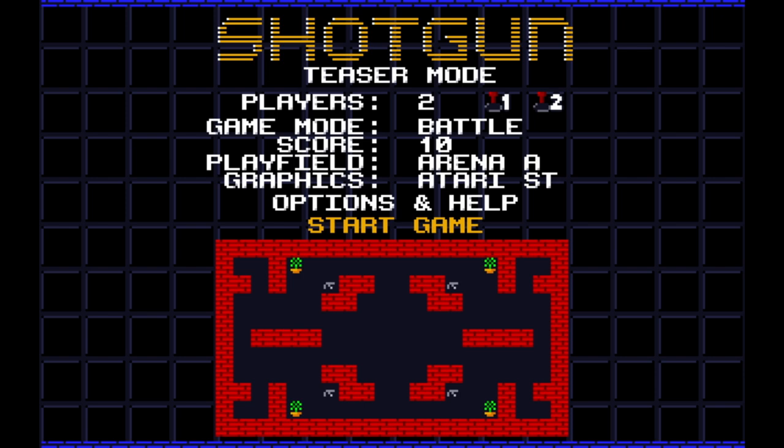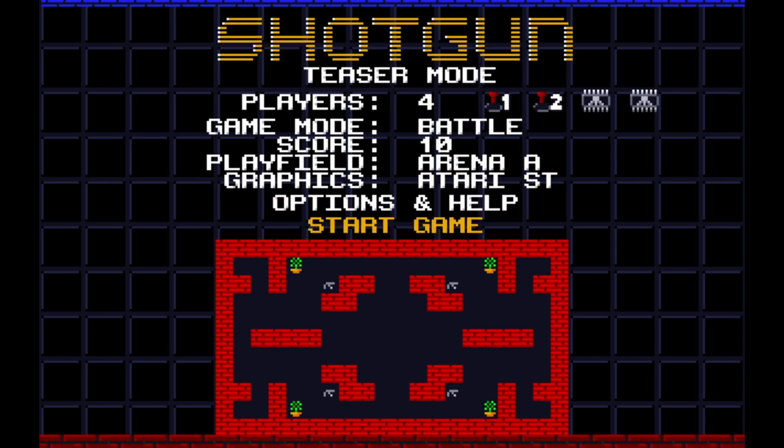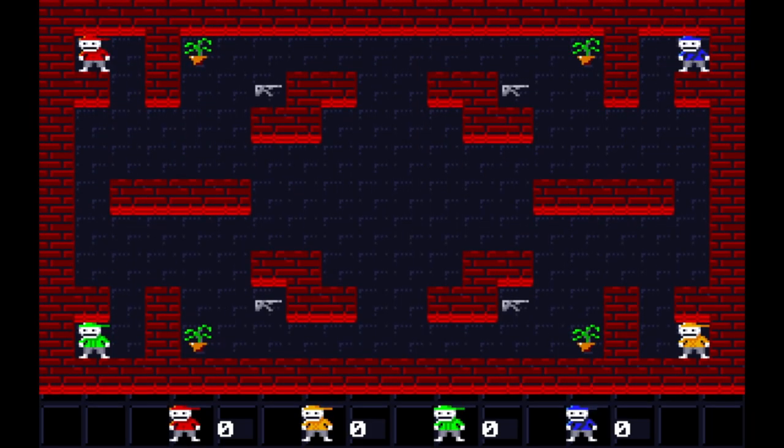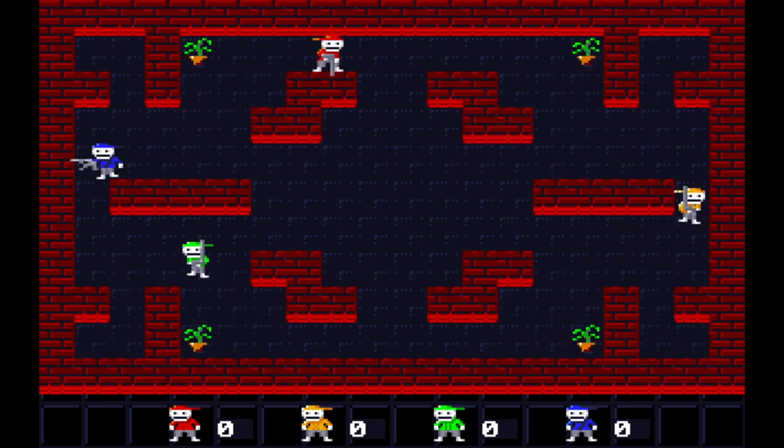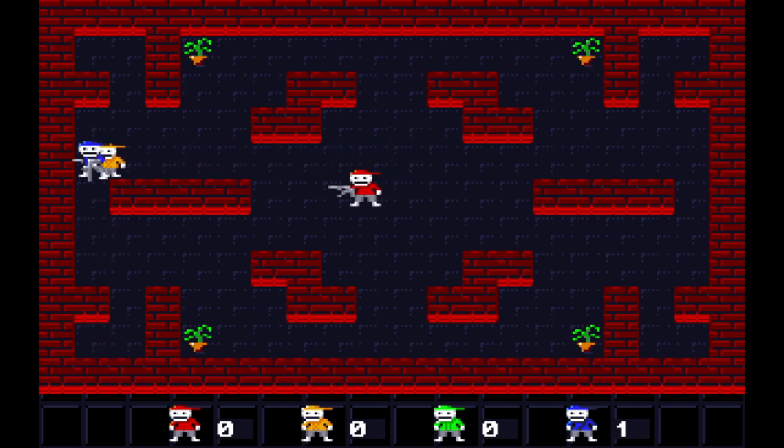Shotgun is a four-player party game, of which in the teaser version, two players are always played by the computer. The rules of the game are simple: grab a gun and shoot the hell out of everybody. That's basically it.